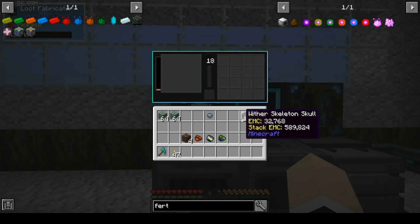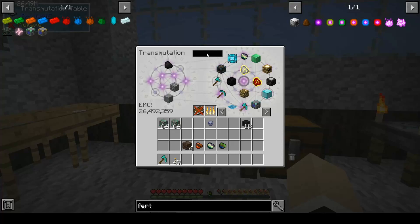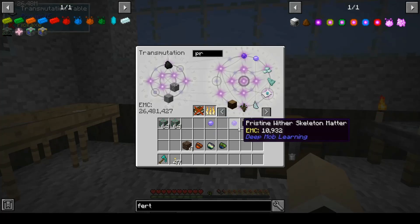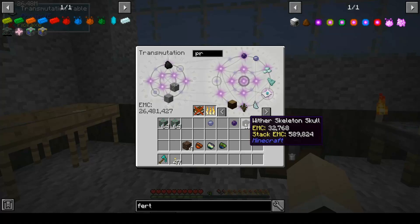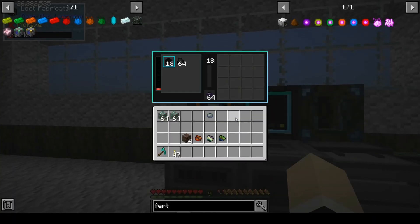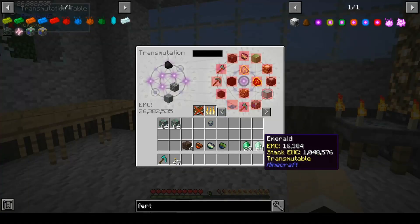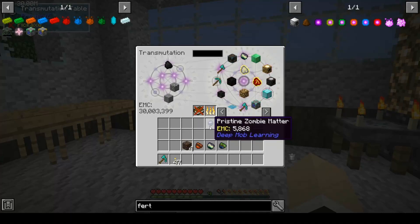Look at that — we got 18. Just hear me out: one of these pristine matter pieces is almost 11,000 EMC and makes over 500,000 — not quite 600,000 EMC. That's a pretty big return on investment. So we're going to throw a stack of these in there and just let it go. We're going to forget about the emeralds — not as good of a return.